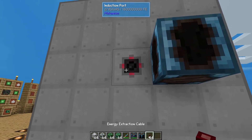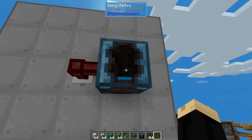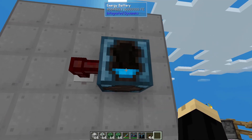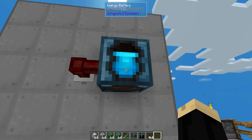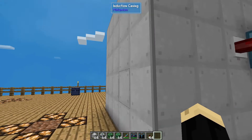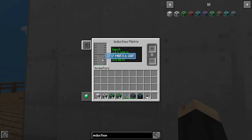I want to get some of that power out for something. I'm going to right-click my cable on the output. And as you can see, the battery is filling up very, very quickly. This will move power through it at a very fast rate. And once the battery fills — which it has — it's just going to go back to filling up again.